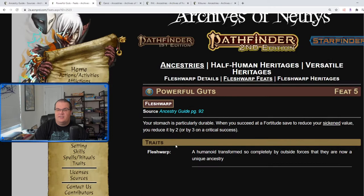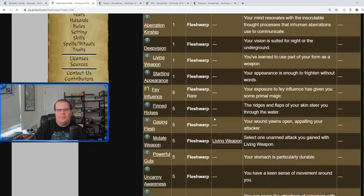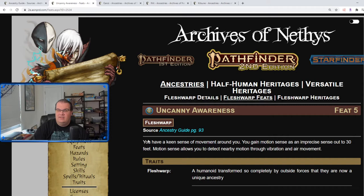Powerful Guts: similar to the sickening stuff, when you succeed on a Fortitude save you reduce sickened by one more — so two or three on a crit. Uncanny Awareness gives you motion sense as an imprecise sense out to 30 feet, allowing you to detect nearby motion through vibration, like tremor sense, and air movement, kind of like echo sense.